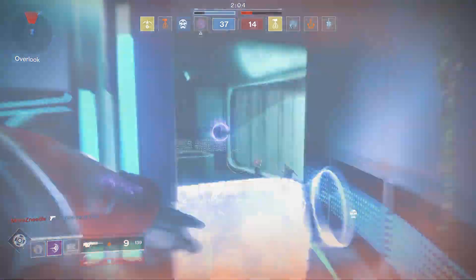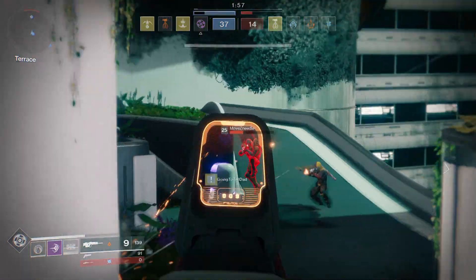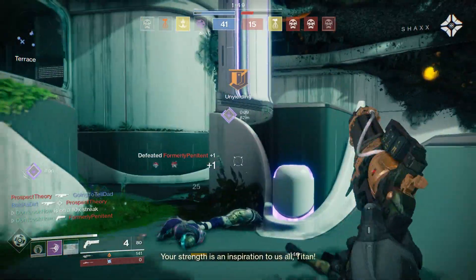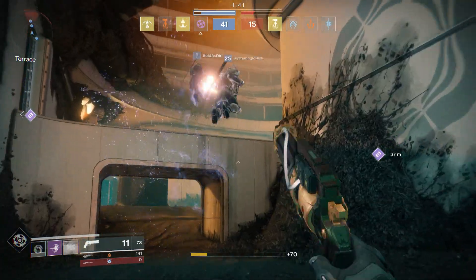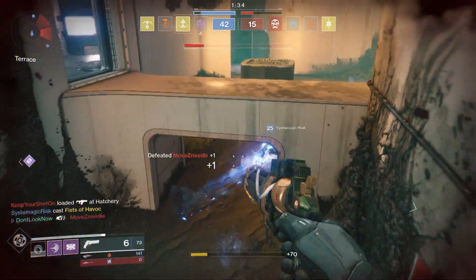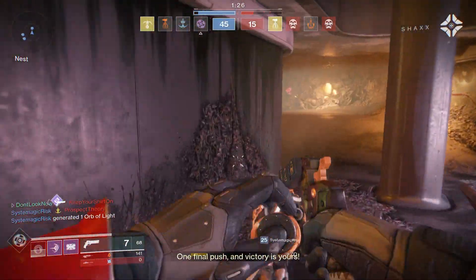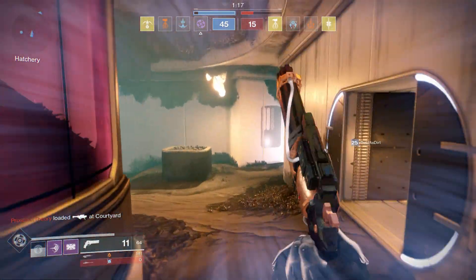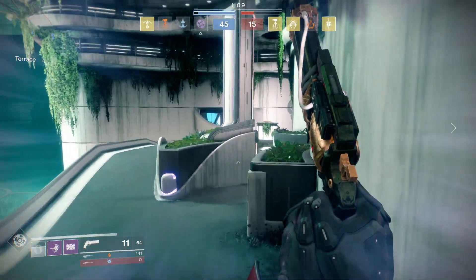Another thing I noticed while playing the crucible — and just in PvE in general in the build we were playing — is that the melee charges, like shield bash and shoulder charge for Titans, when you're in midair and use your bash to lunge forward, that didn't really happen as much in the build I was playing. They might have changed it so it doesn't lunge as much, or maybe you need more momentum while sprinting to activate the lunge, but I wasn't lunging as much as I normally do in the current build of Destiny 2.